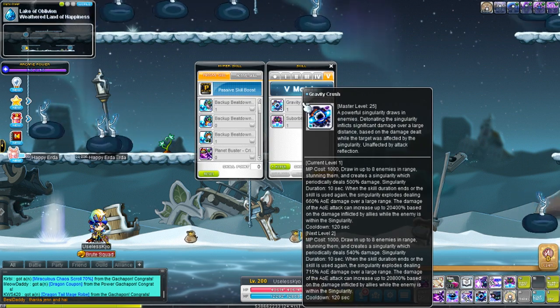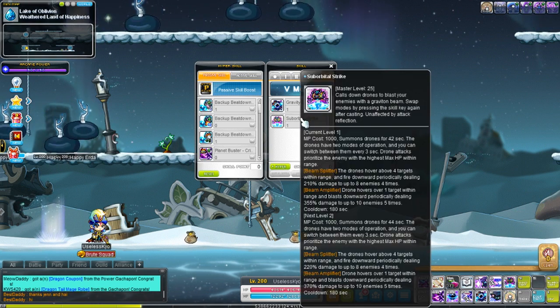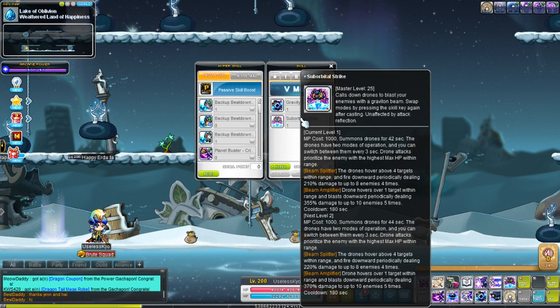The first skill is Gravity Crush. You get this when you first become 5th job. And the second skill is Sub Orbital Strike, which is the second skill that you have to get — no stones and no shards required for it.